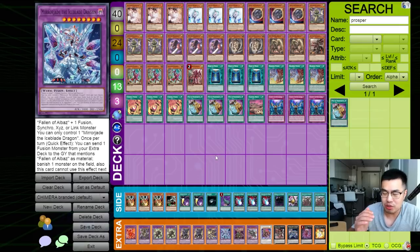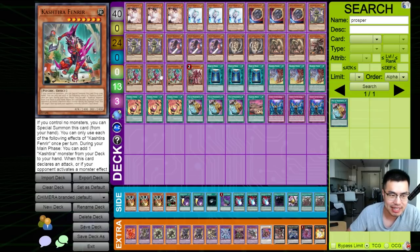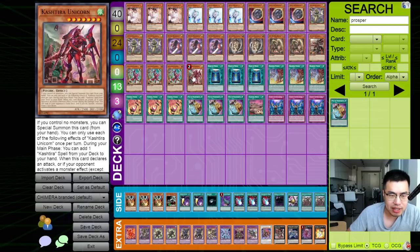Big shout-out to him for showing me that, and after testing this deck I realized it actually has some legs — especially with the Branded stuff — because it's basically a mishmash of one-card engines, one-card starters, and one-card good-stuff cards, like the Castira Monsters, which we cut out a little bit on.